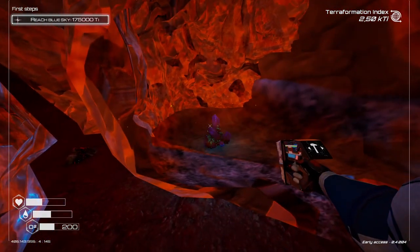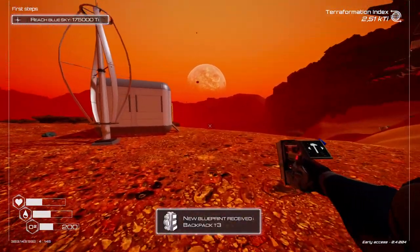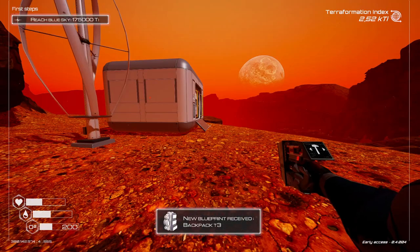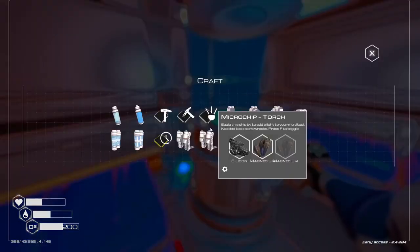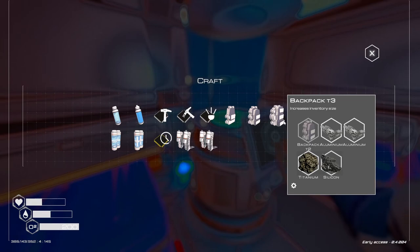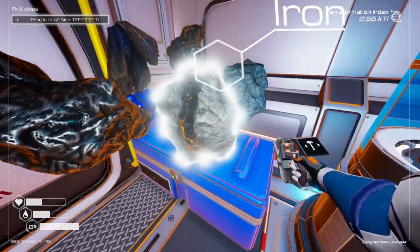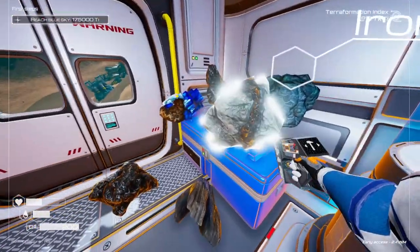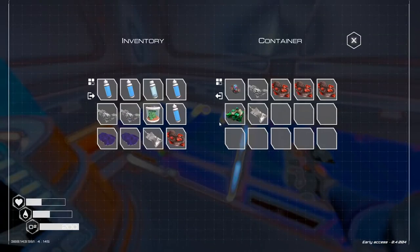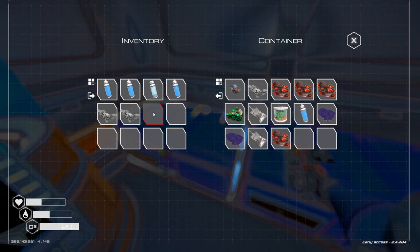Look at those crystals — backpack T3! To construct backpack T3, what do I need? That's kind of a priority. We have two aluminum — we have everything! Wonderful. Backpack tier 3 — wait, oh shit! Backpack tier 3, yeah. Clearly I didn't plan that.